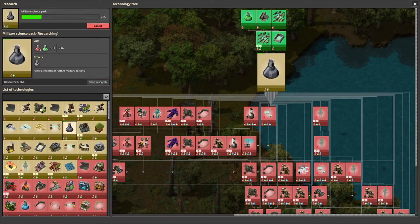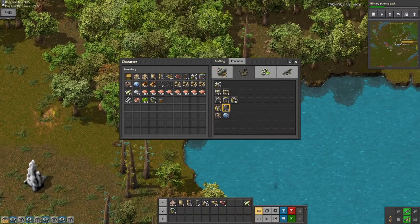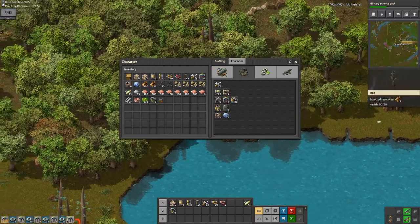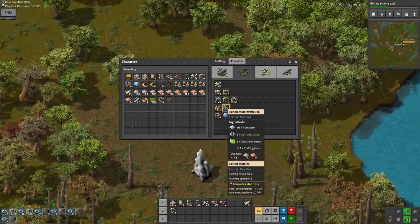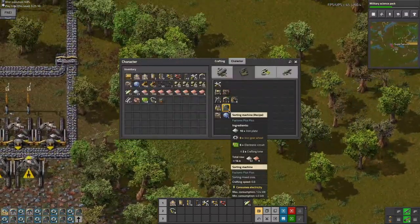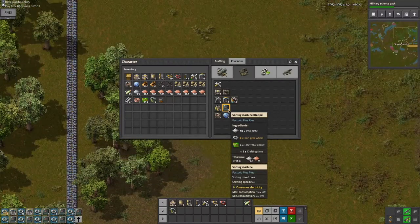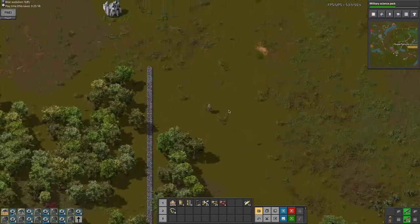Now I'm going to go back to the military science. What I need — I'm probably going to need more iron. What I'm going to do here is just build a few sorting machines — I'm going to build 10 of them. What this should do is filter it into copper and iron.